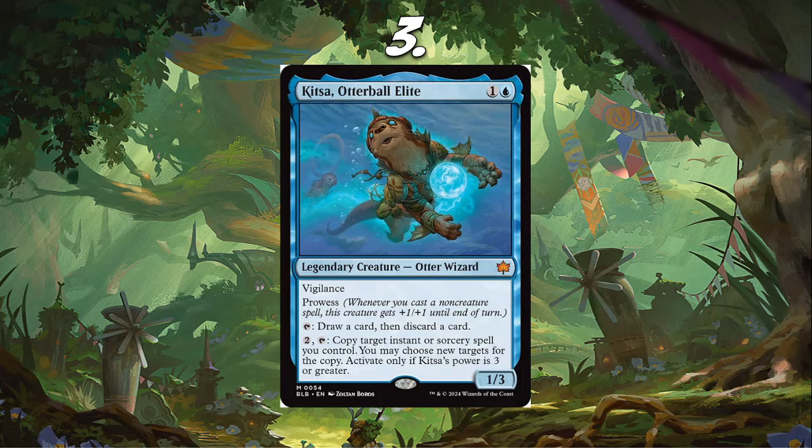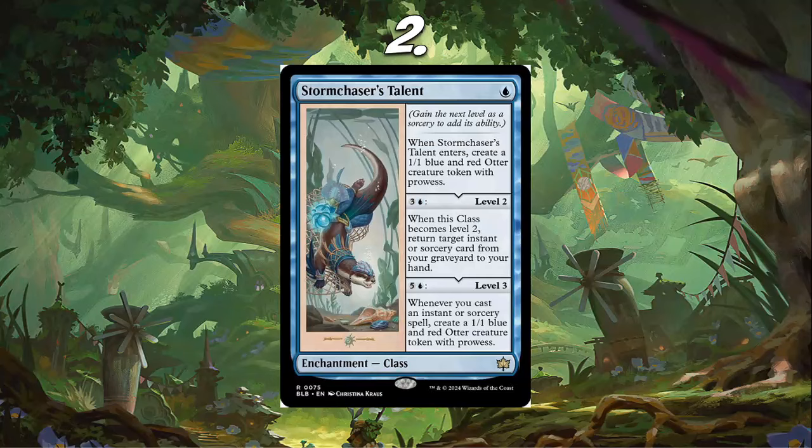We've got two cards left. Number 2, I have Storm Chaser's Talent. I think this card is going to be good for a couple of reasons. One, it's going to go really well with other Otters — you get the first ability giving them Prowess. The second ability is pretty good. And then the third ability, not that you're going to be activating that very often, is also good.